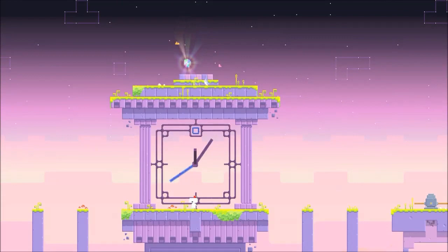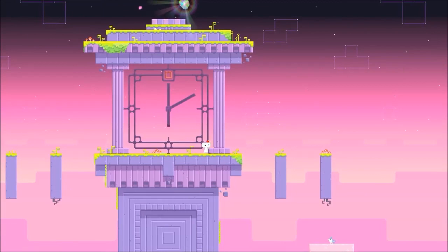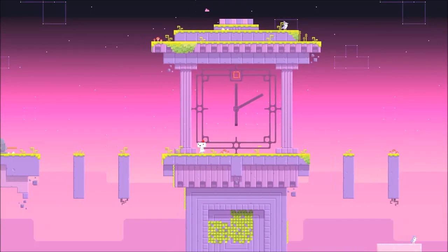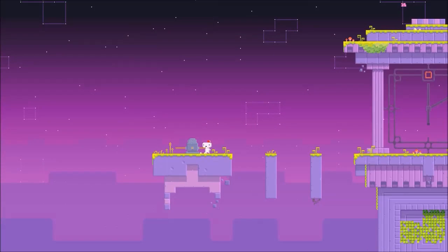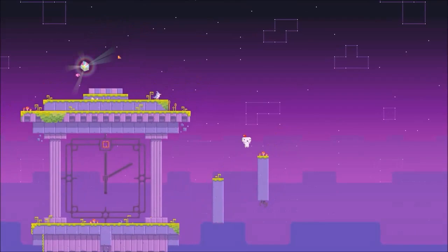Okay guys, so I'm at this clock tower. When I first got here, there were four hands on this clock: a blue one, a green one, a gray one, and on this side there was a red one. The red one was moving at like a second hand's pace — every second it was ticking. There was one of those anti-cube things right over here, appearing and disappearing occasionally. There was also a full yellow cube at the top. I came over and hit this time switch, and it made these platforms go up.